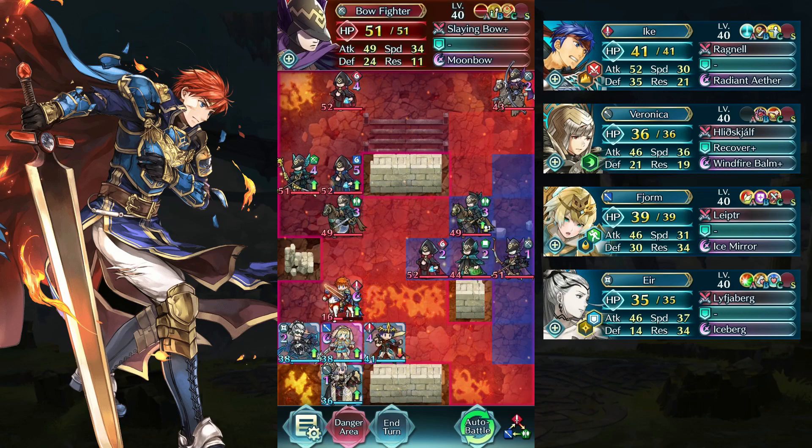Now we just finish the Cavalier and heal Fionn back. We can see this bow fighter is now on the right side, and we can easily handle it with Aiki.